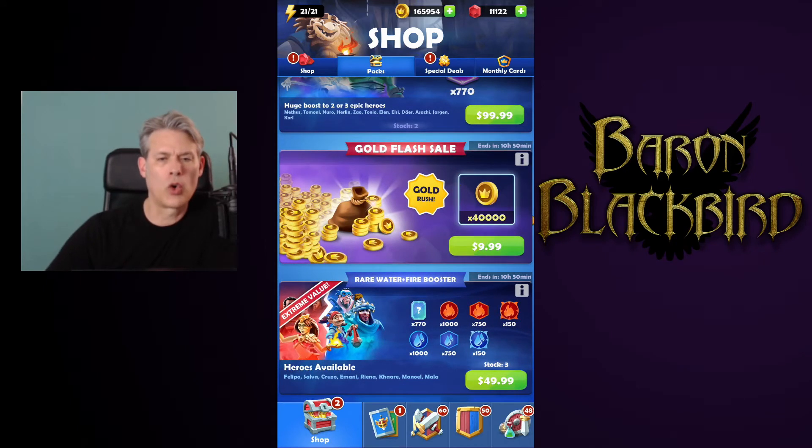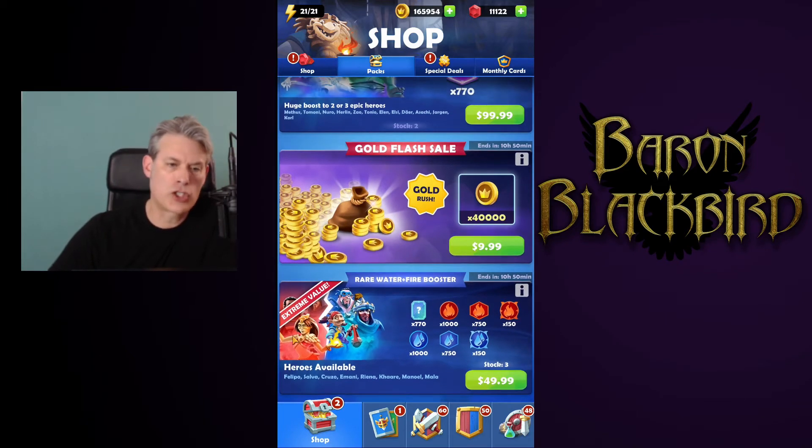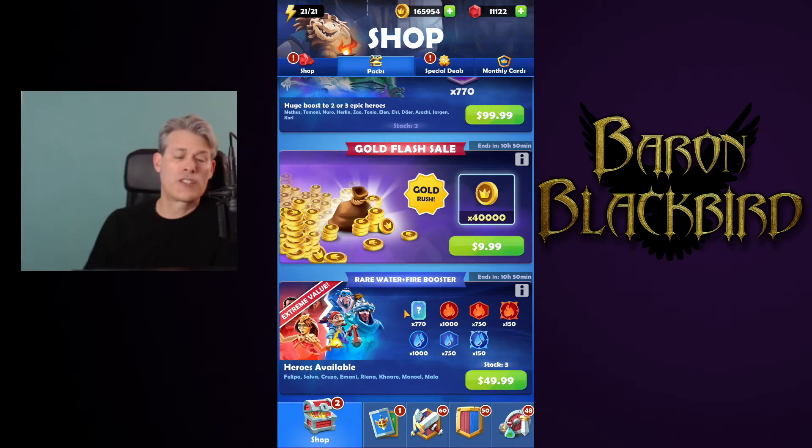Here we have 40,000 gold for $10 — this is twice as much gold as you'd normally get for this price, but I'm not a huge fan of buying gold. Down here the 'extreme value' pack is $50. We're going to call this $5 in elemental essence, meaning they're charging us $45 for 770 rare cards. I think that's too much — it has four of the things going against it, so this is also a pass.